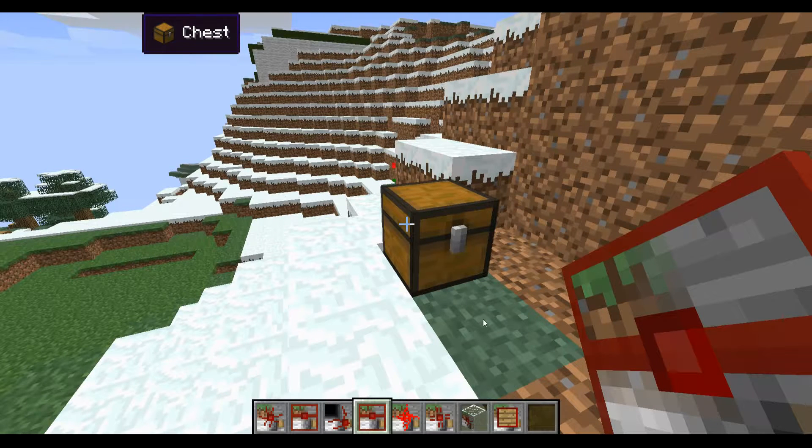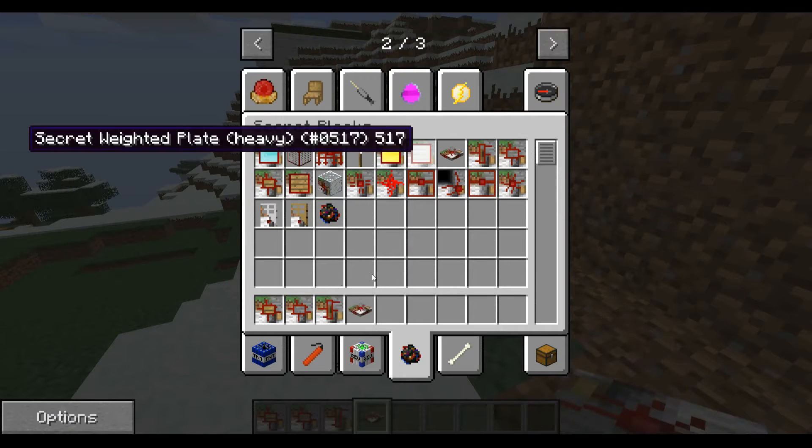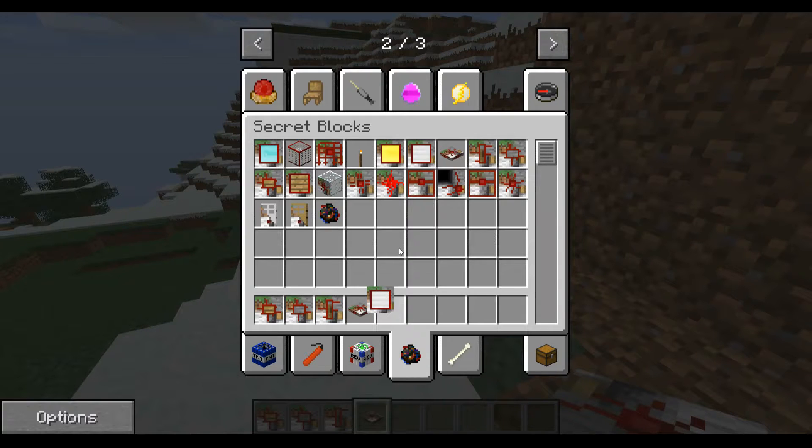We're going through this mod already, starting at the secret pressure plate. Let's get all these ready. I do like that torch lever. It's got: secret gate, solid air, and secret player plate.